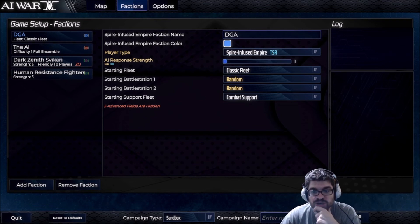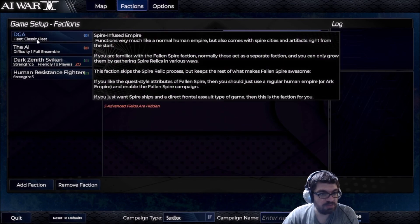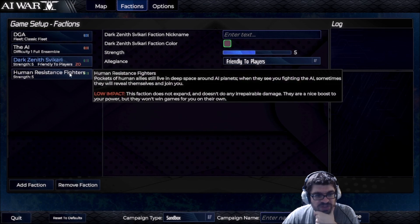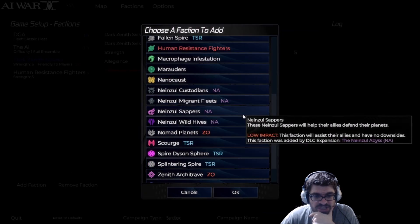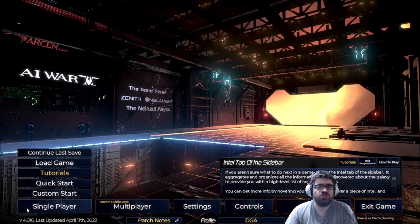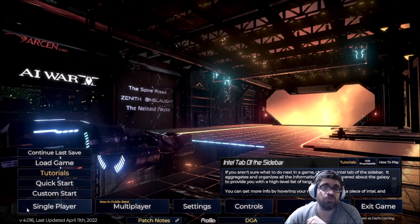So if you're a fan of AI War 2, definitely check this out — there's a lot of new content. I'm not an expert at this game. I typically play my human fleet or use the Spire-infused stuff, which adds new technology and ships to cruisers, but also ups the AI difficulty a bit. I play at AI Difficulty 1 and have the Dark Zenith Zvakari and Human Resistance Fighters on my side to help me out. I'll be really curious to see which of these new factions will be beneficial to me as well. So there you go, folks — hopefully this helped you learn more about this DLC. Subscribe to me on Twitch and YouTube to stay up to date. This is Vince — thanks for watching, and I'll catch you guys next time.